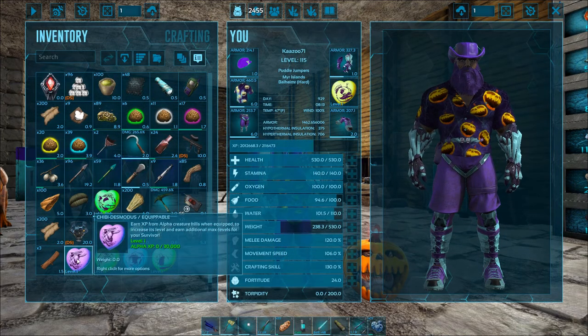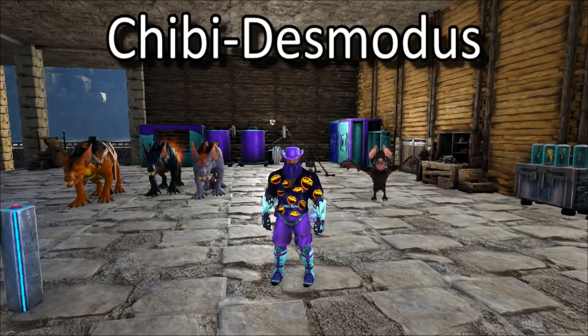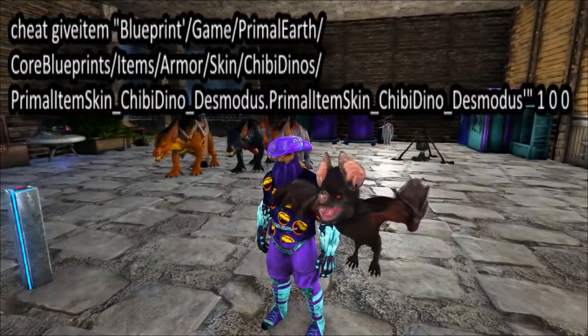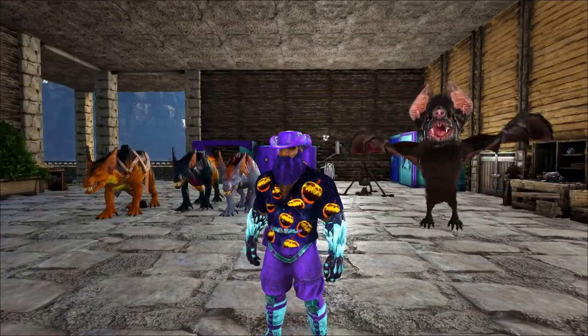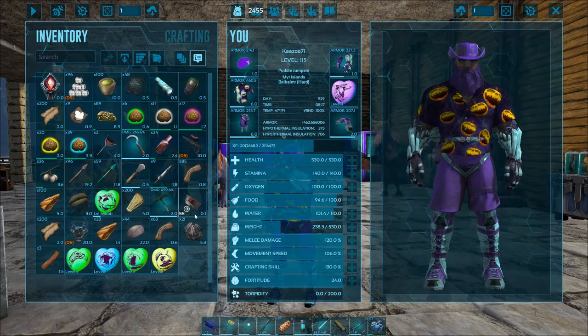Basically, the way you get these guys is you gotta cook the bones and pumpkins and headstones. Here's the Desmodus — the chibi. This is the long cheat code; the short one does not work on this one. I'll put them in the description, but you use these in a cooking pot — that's how you get these guys.